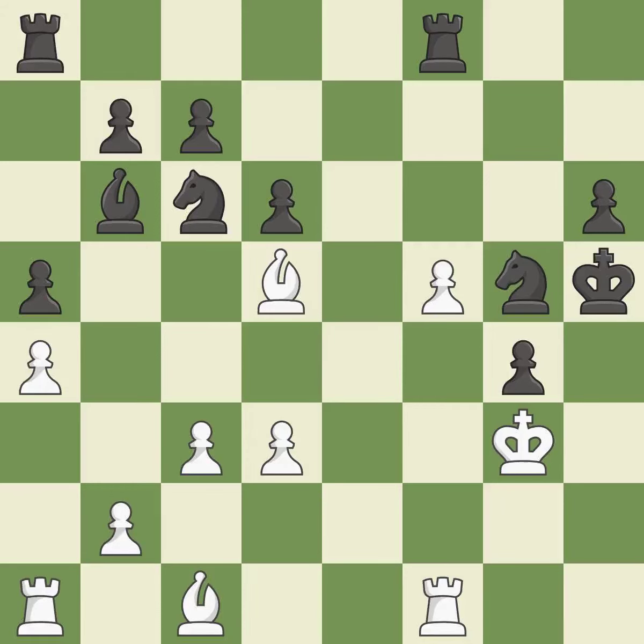This allows a forced checkmate. This threatens to take an outpost with a knight — it is a blunder. This forces an eventual checkmate; this is the only move that works — it is a great move. This takes an outpost, an active square where the knight cannot be kicked out by a pawn — it is forced. That was a truly amazing move; this is the only good move — it is brilliant.